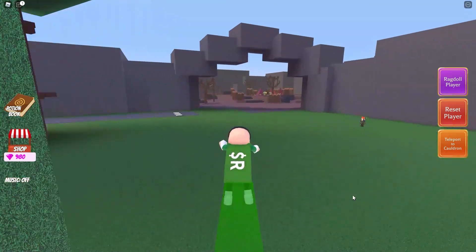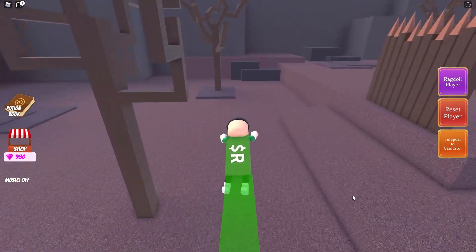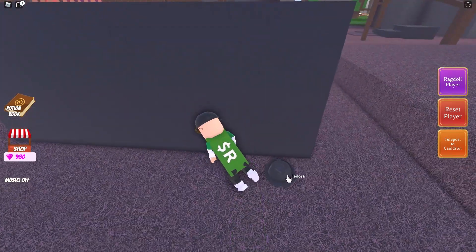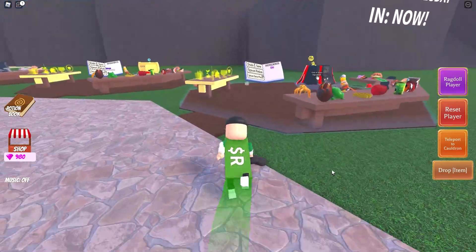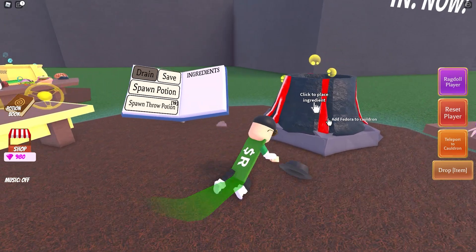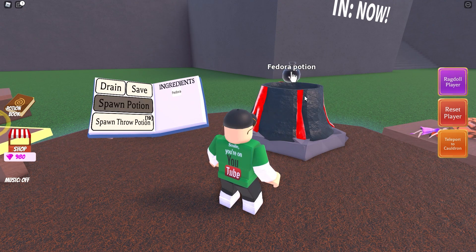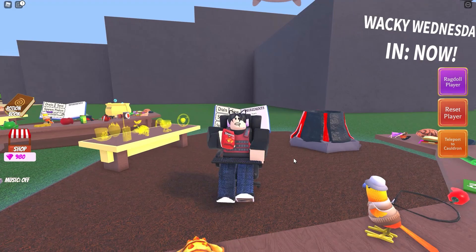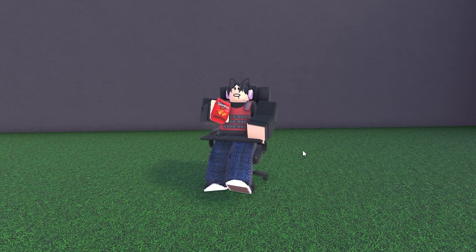Now another one from the goblin village, also hiding behind some rocks. It's a fedora hat. This one will give you a fedora potion, which in turn gives you a gamer in a chair. Who the what now? I like this one, I can relate to it.